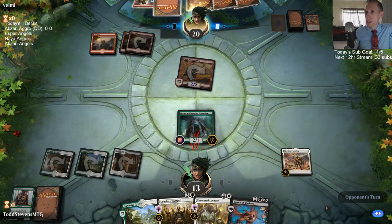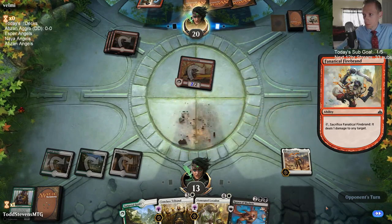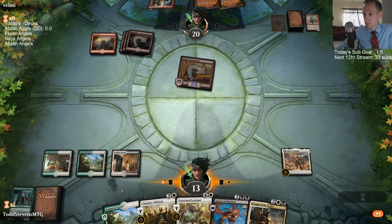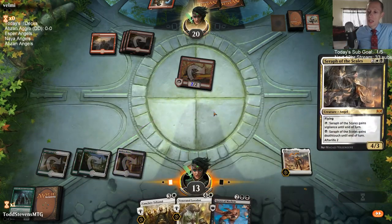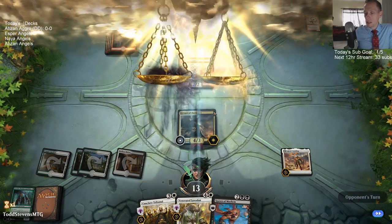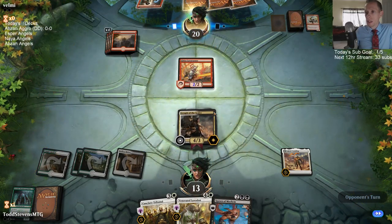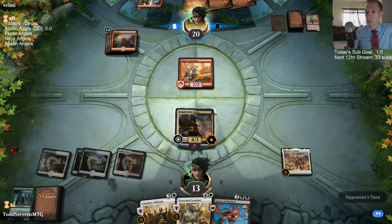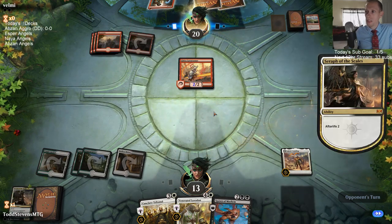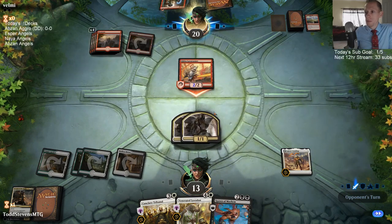They got another Firebrand — that's really annoying. Oh, that's just such a great draw! I was going to have to play the Conclave Tribunal this turn on the Lava Runner. Getting the Seraph of the Scales is a great draw — we have something else to play. Having it eat a Wizard's Lightning plus a Shock is real good for us. So I'll double block.